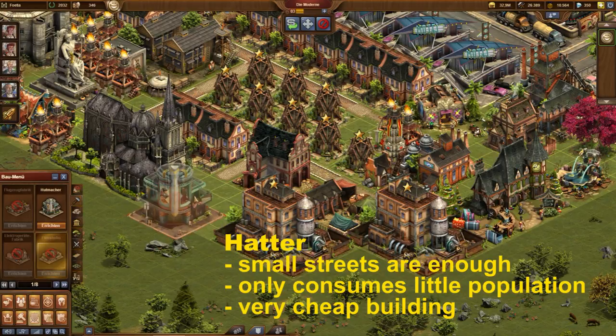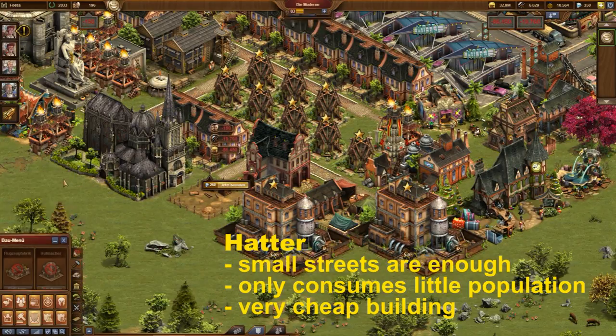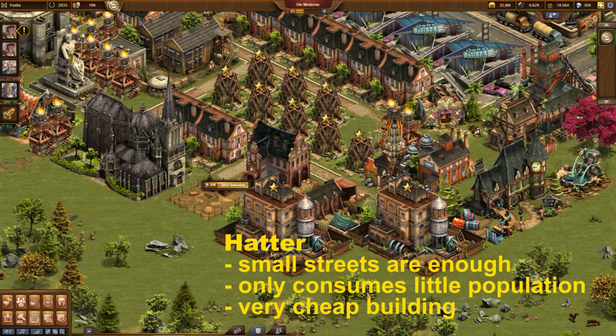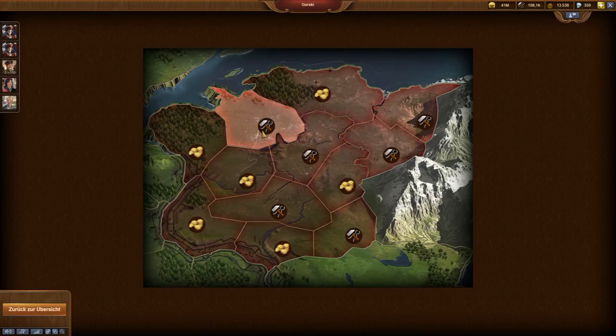The modern era offers the header for this. It is a tiny building which needs small streets only and can help to add more supplies. But this takes time. Therefore, we also look for other possibilities to solve the problem. You could conquer provinces offering supplies as a reward, but this will not bring a significant change as this possibility is very limited.